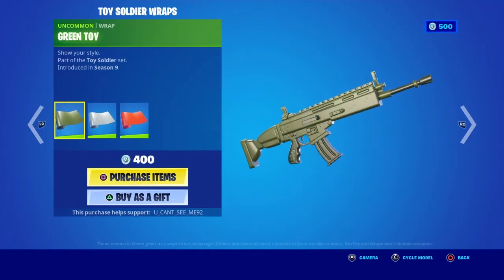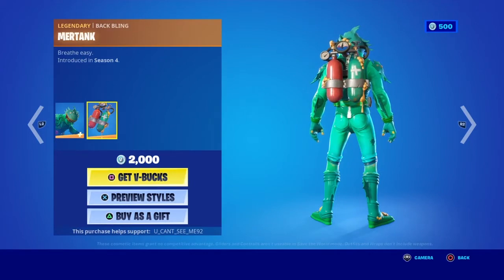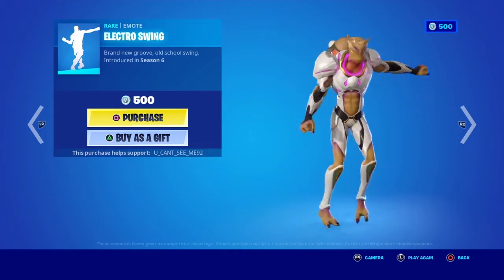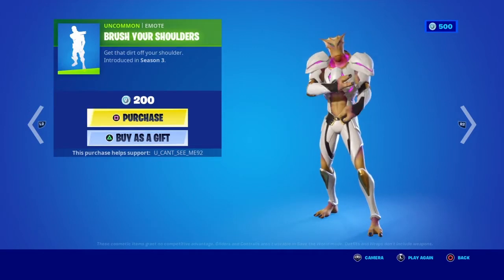Toy Trooper, Plastic Patroller, Green Toy, Grey Toy, Red Plastic, Moisty Merman, Mertank, No Sweat, Commando, Electro Swing, Lockout, Brush Your Shoulders.